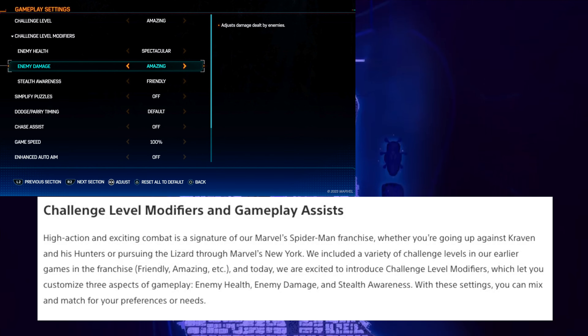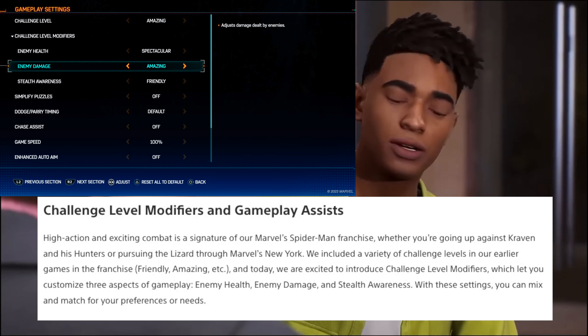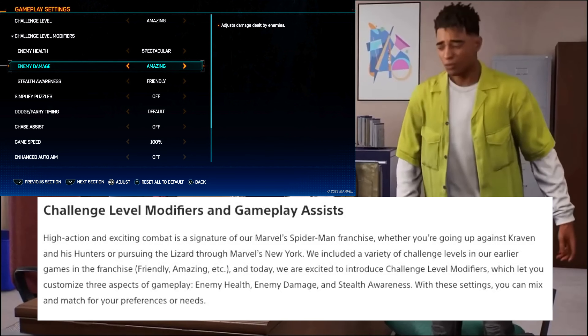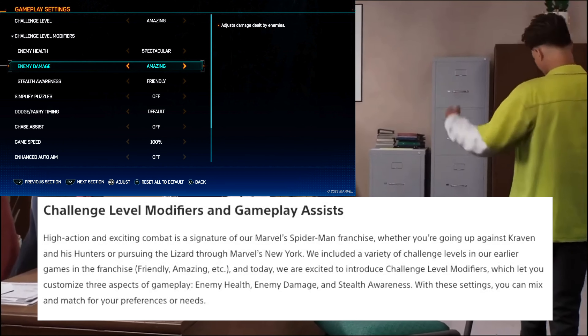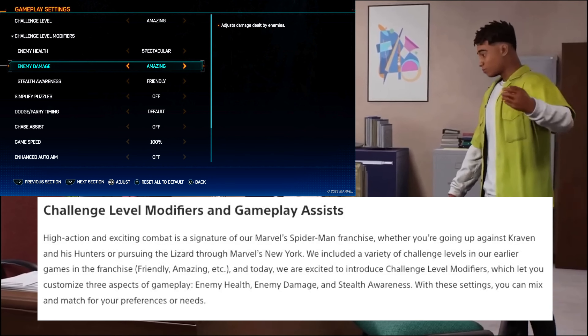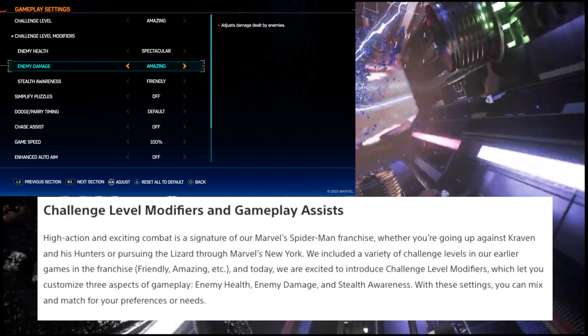We know from Marvel's Spider-Man PS4 and Marvel's Spider-Man Miles Morales that they all included different levels of difficulty. Friendly Neighborhood and Friendly were for more of the beginners, Amazing was for the more middle of the road, Spectacular was a little bit more of a challenge, and then once you beat the game, you would unlock the Ultimate difficulty, which presented the most challenging experience.